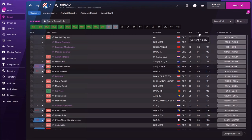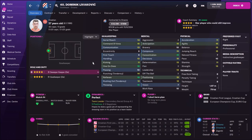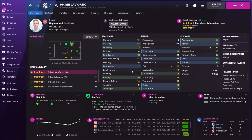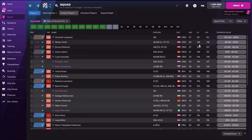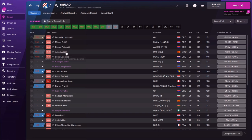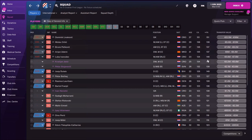The best player by current ability, at 151, is Dominik Livakovic, the goalkeeper — really classy in one-on-ones, reflexes, and throwing. Second is Mislav Orsic, the inverted winger with a current ability of 138. Bruno Petkovic is third. Ademi is there with 135. Then Luka Ivanusic, 23 years old, can still improve — his potential is 146.